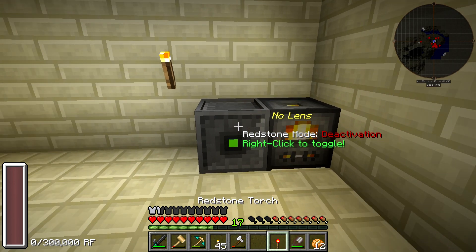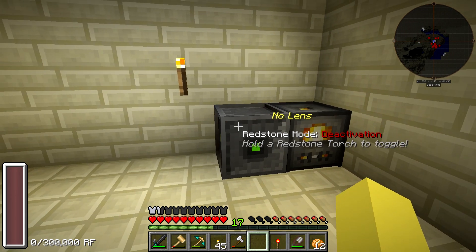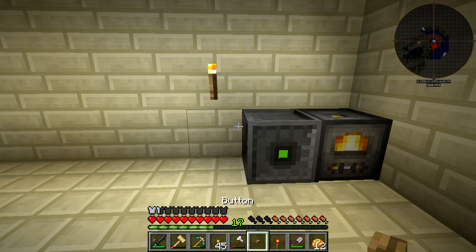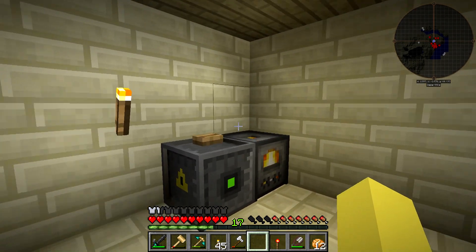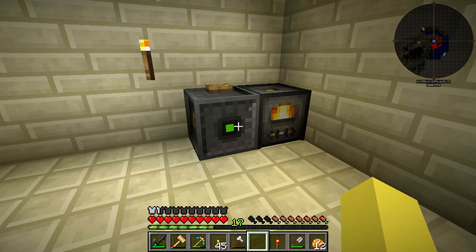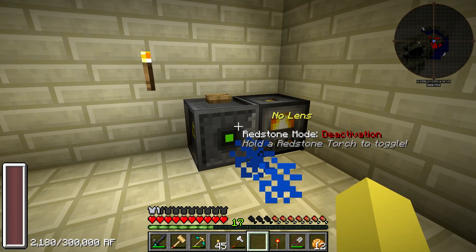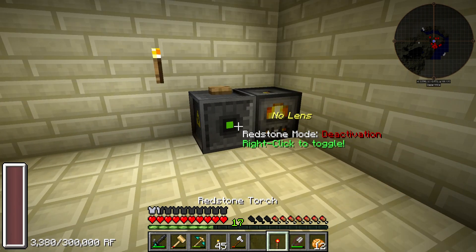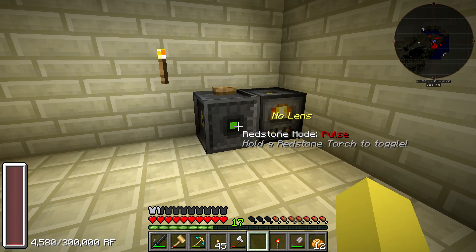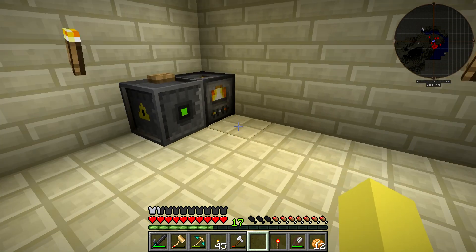We can slap a button on there — put it on the top because we're basically just going to want to set up some blocks and then trigger this. Now we can throw the coal in here and allow it to transfer the power directly over to this. You can see it's going up — so it's already going. We need to set this to pulse so it doesn't waste any power, and basically now we can press the button and make it go.